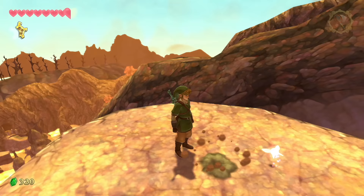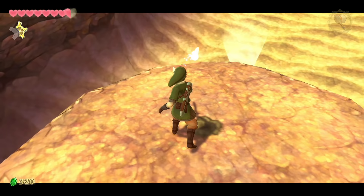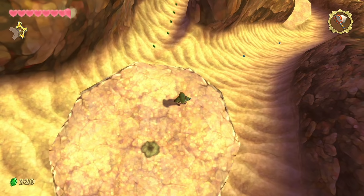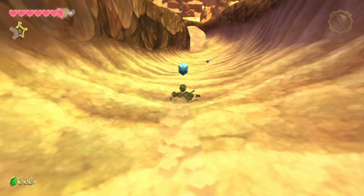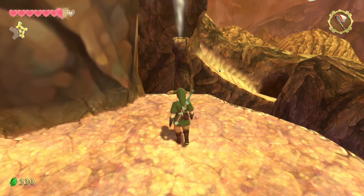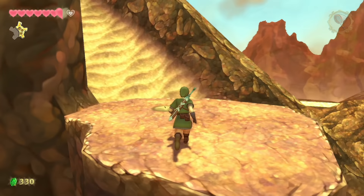Dig right here and you'll find a fairy. You most likely still have an empty bottle from the mushroom spores quest, so scoop it up. Looking down, you'll see a path with 10 rupees and one with 5 — go for the 10. Stay to the left on the small landing and time yourself between two small wind tunnels. From the first wind tunnel, hold forward and dig for your fourth key piece.